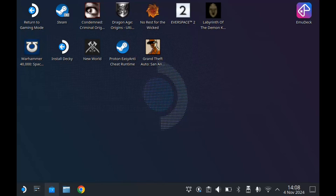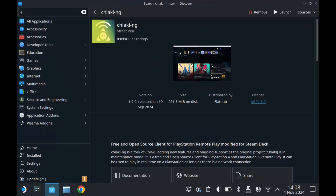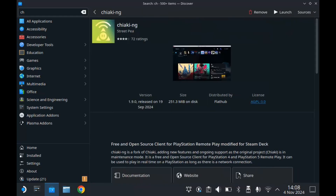Without further ado, let's jump into downloading this awesome streaming app for your Steam Deck. We're going to make our way over to desktop mode, which you can do by pushing the Steam button, then Power, then Desktop. Then we're going to go down to the blue icon which is the Discover Store, and you're going to search for Chiaki in the search bar up the top left. You'll see it comes up even after putting in just 'CH' — it's the third one down.